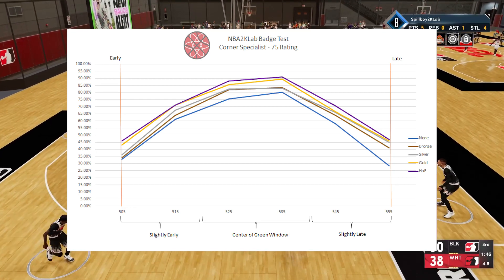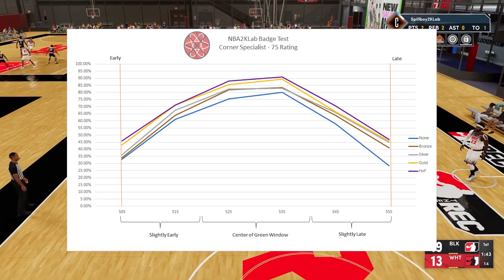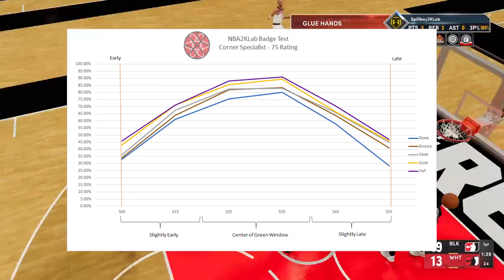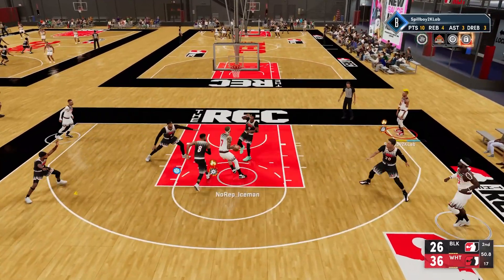If you can get gold and primarily sit corner, I definitely recommend this badge at that level as our test shows a 10% increase in makes. But I wouldn't say it's absolutely necessary, so if you want to save yourself some badge points and use them elsewhere, bronze will be the way to go — it really depends on your play style. The Hall of Fame version doesn't seem much better than gold, so you could probably ignore that level and save yourself a couple of points.